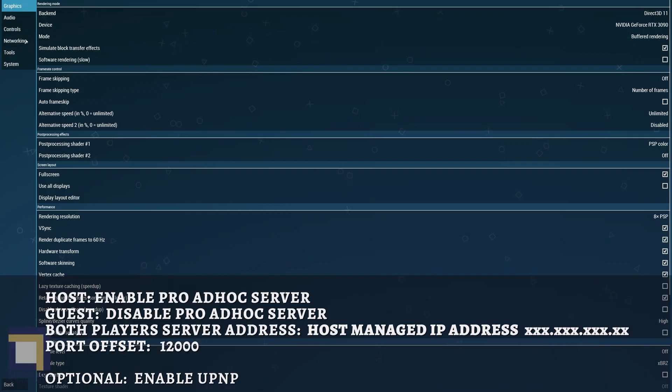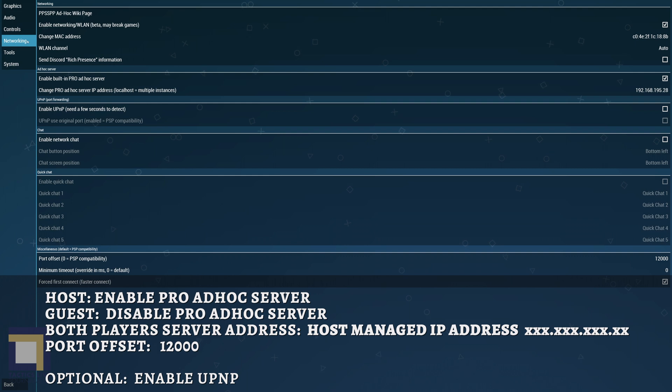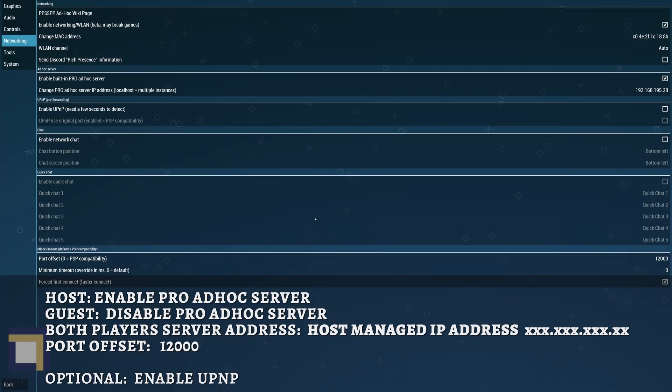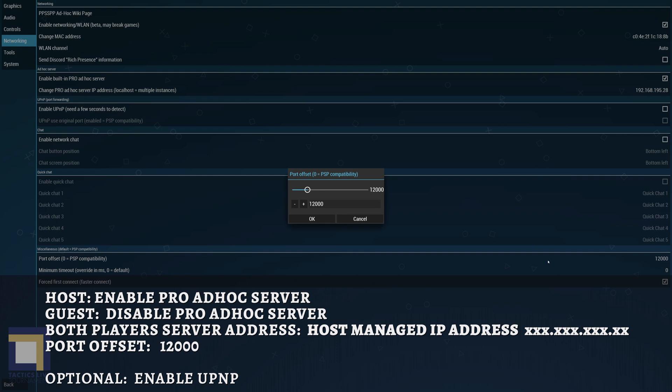The host needs to enable ad hoc pro server; the guest will leave it disabled. Both players need to enter the saved managed IP from earlier in the server address bar. Both players can go ahead and disable UPnP — if you are having issues connecting, try enabling it again. Set your port offset to 12,000. That should do it.